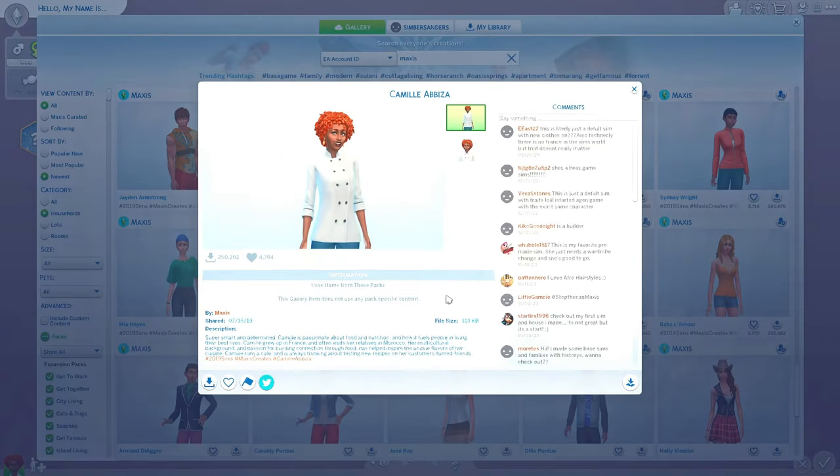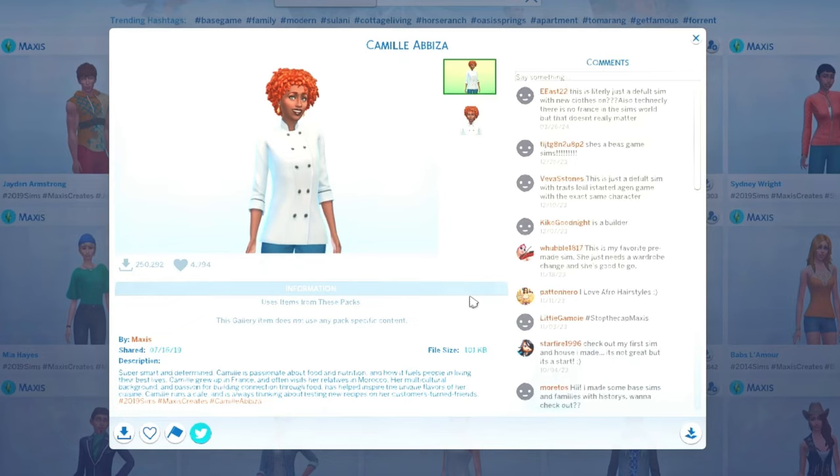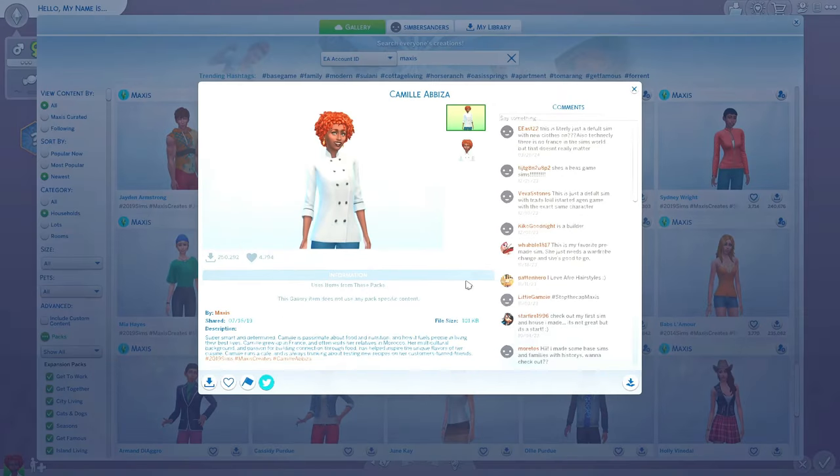This seems a little interesting because I'm pretty sure this is her, but she does actually have on a different outfit compared to the base game sim. This is Miss Camille Ibiza. Super smart and determined, Camille is passionate about food and nutrition and how it fuels people in living their best lives. Camille grew up in France and often visits her relatives in Morocco. Her multicultural background and passion for building connections through food has helped inspire the unique flavors of her cuisine. Camille runs a cafe and is always thinking about testing new recipes on her customers-turned-friends. It's too bad we don't have worlds to match all the locations mentioned in her background, but that's fine.